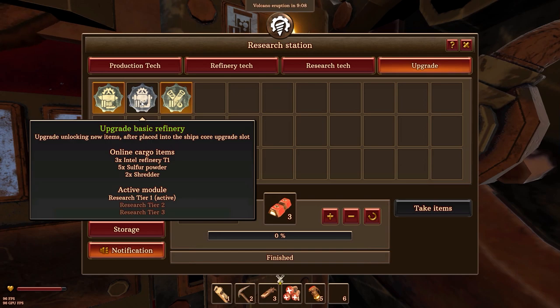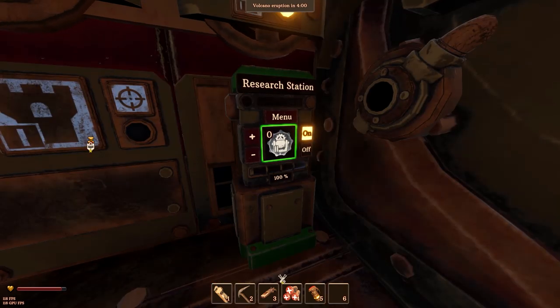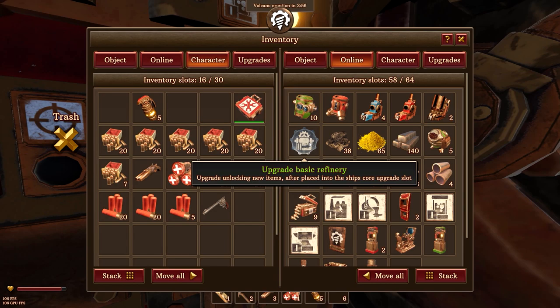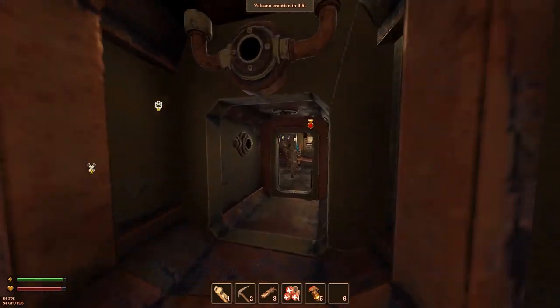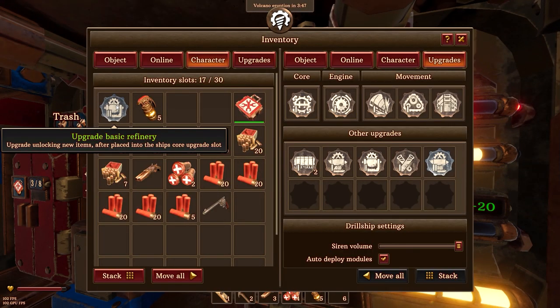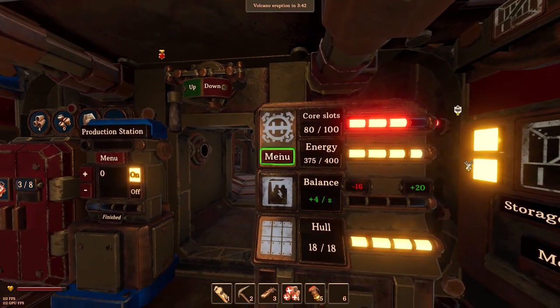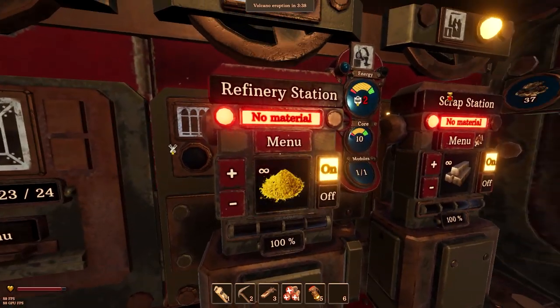As you can also see, I need five sulfur powder and two shredders for this one. So here we go — this one is also going to take a while. There, it finally finished. Let's go to our storage and you can actually find the upgrade there. And now, to apply it, we come all the way over here, go to menu, and there we go.